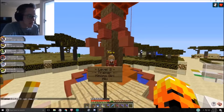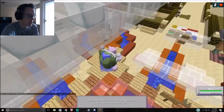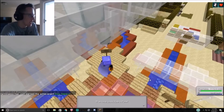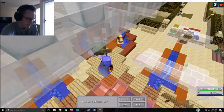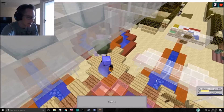So the next trainer is going to be Trainer Level 2, Kimono Girl Mickey. And I do know that she's going to start off with a Flareon. So I'm going right in with a Hydro Pump to try to - oh gosh, it's that berry. Gosh dang. Okay, that's alright. Now I'm going to kill it. We're good.